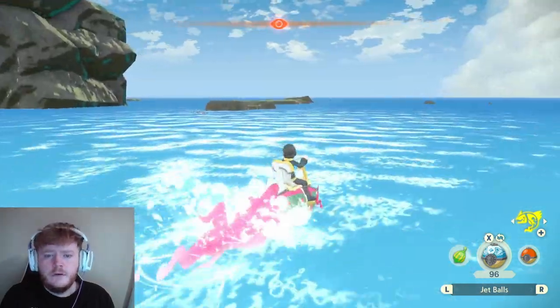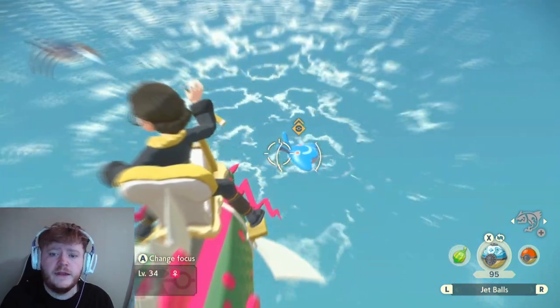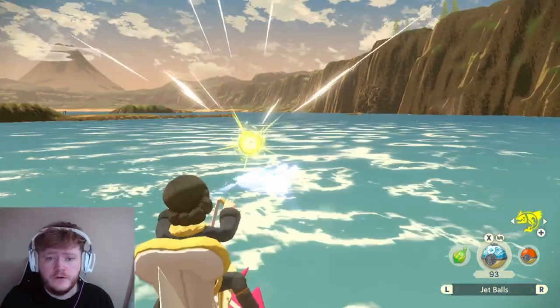We're going to do Mantine now. Jump, throw just in front of its face like with the Finneon, and you should get it. Mantine and Mantyke are both the same — just aim in front of the face, throw, and you should get them.